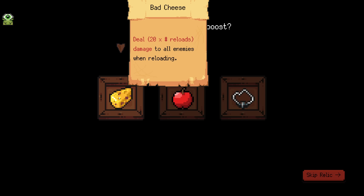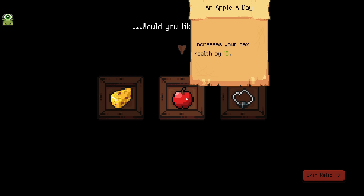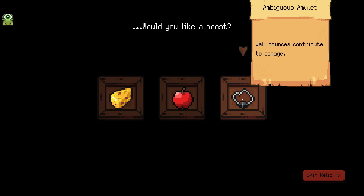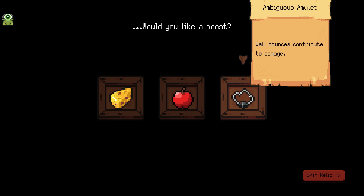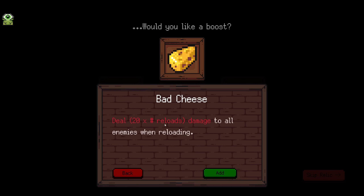So bad cheese deals 20 times reload damage to all enemies when reloading. The other options increase max HP or have wall bounces contribute to damage. I think bad cheese is the only one that sounds interesting. I don't care about more HP and I don't really bounce into walls intentionally very often, so I'm going to take this, but I don't know if I'm going to actively try and use it.